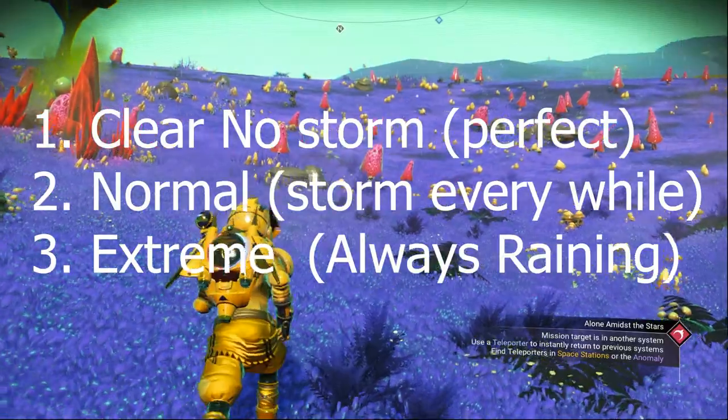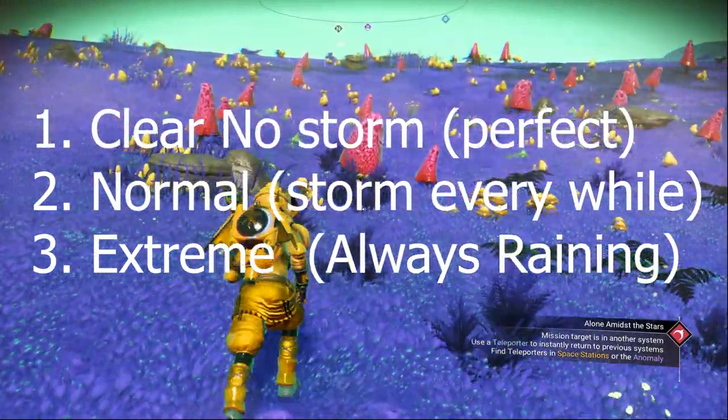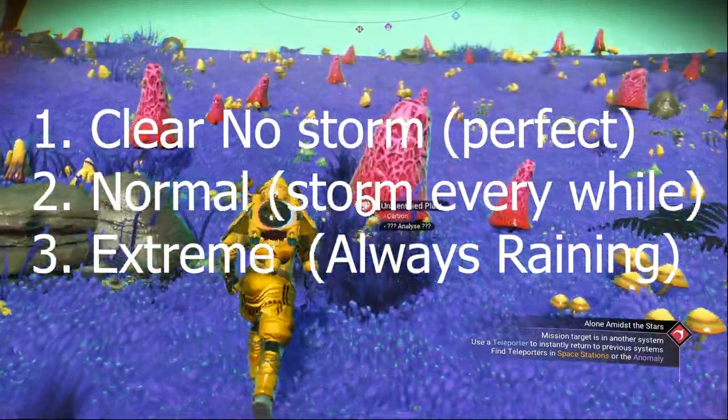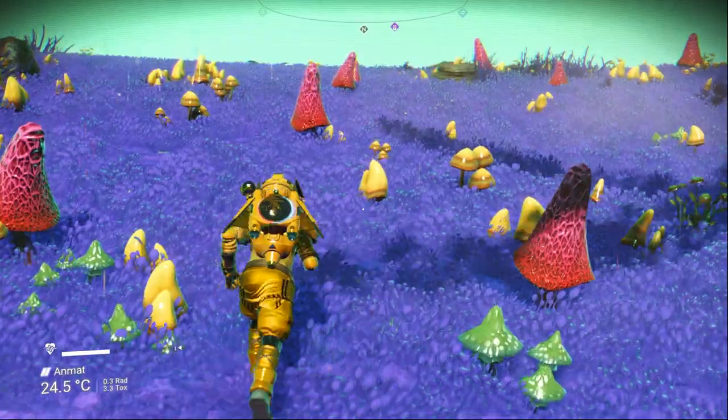There are three types of weather for paradise planet. The first type is clear — no storm. The second type is normal, with a storm occasionally. The third type is extreme, and the extreme weather for a paradise planet is going to be always raining.